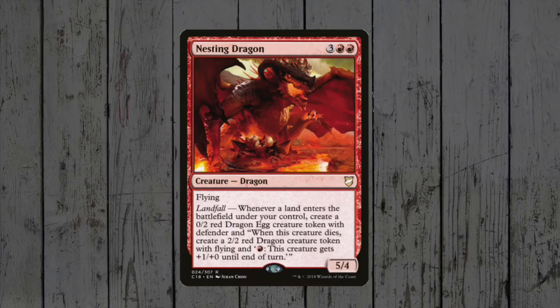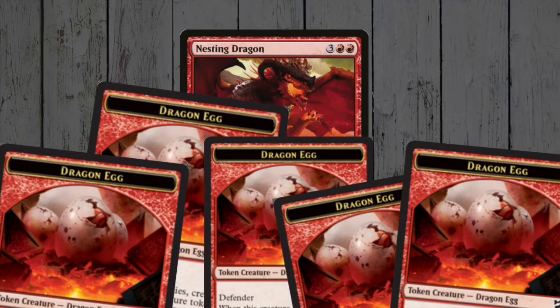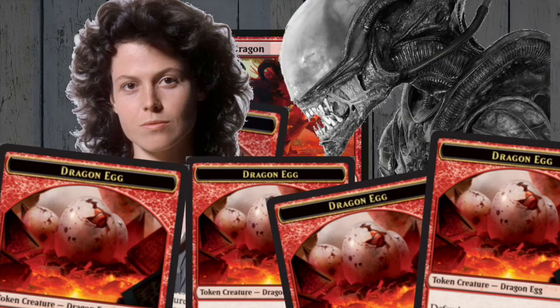Nesting Dragon is a nice new card for dragon strategies, surprise surprise. It gives you a dragon egg with every land drop you make, and if you keep throwing down lands, you'll have more eggs than Sigourney Weaver does in Alien. It's also a 5/4 flyer for 5 itself, which isn't bad at all.